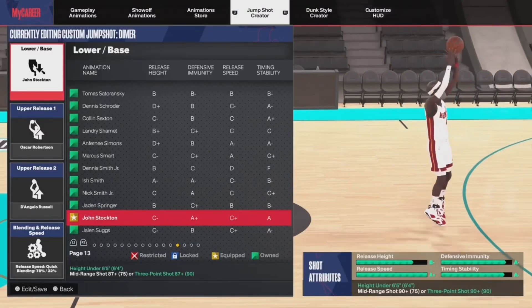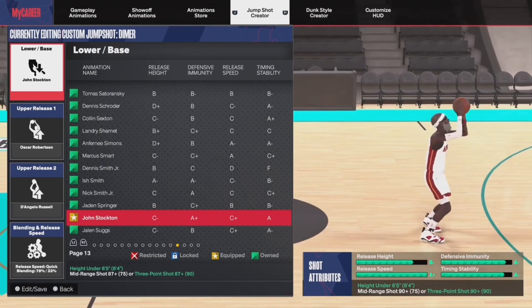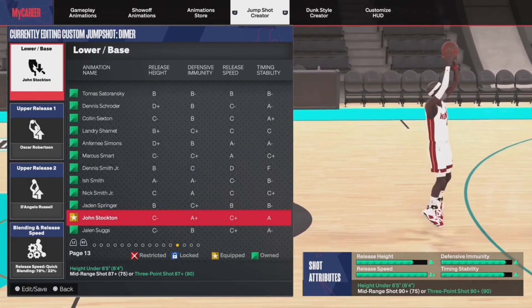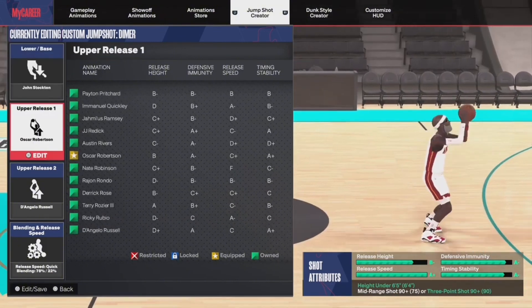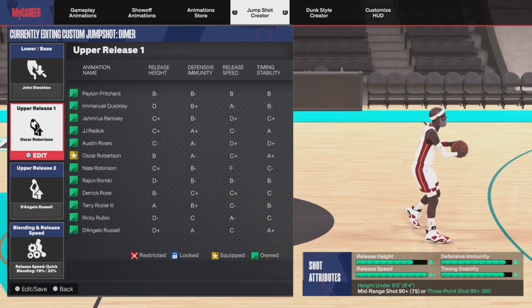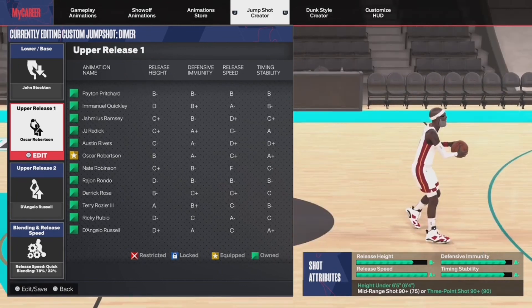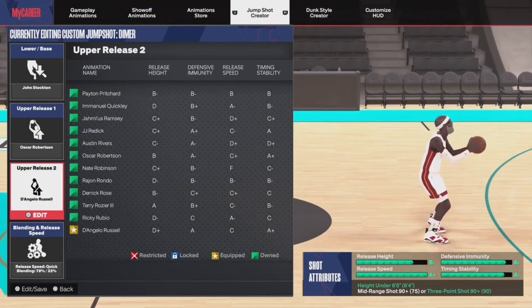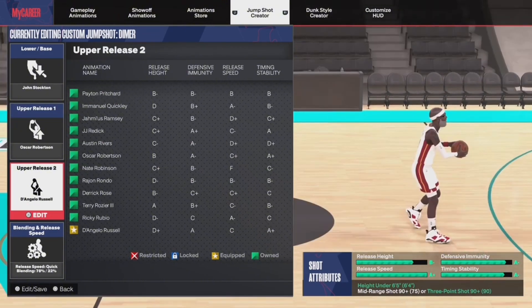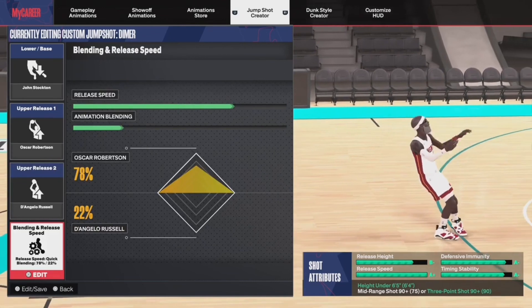Alright, let's get into it right now. First off, like I said, it's the John Stockton base — you're going to have that Stockton base. Now we're going to go to Oscar Robertson; you're going to use Oscar Robertson as your upper release one. Your upper release two is going to be D'Angelo Russell. I'm telling you, you're going to look lethal at the park and at the Rec. Your release speed is going to be quick — 70 Oscar Robertson, 22 D'Angelo Russell. This is Charlie Drop — like, comment, and subscribe if you are new.